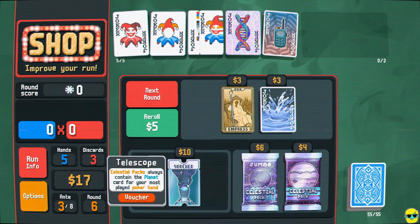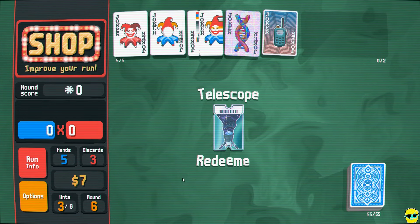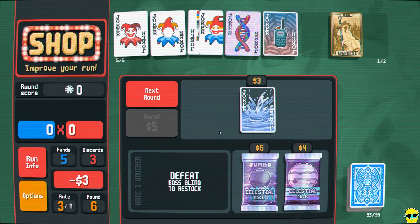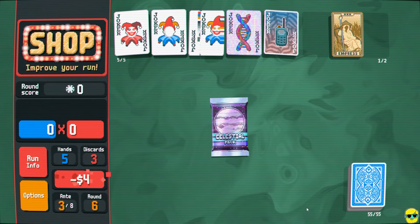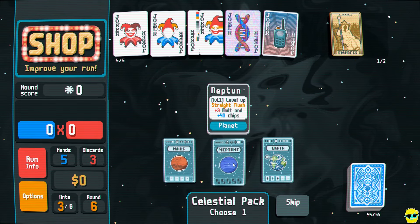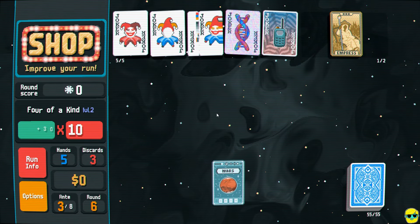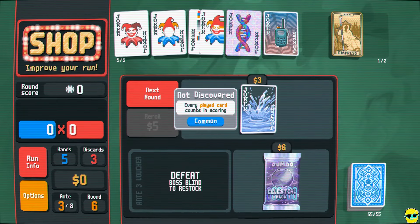I'm going to spend all our money right now — I'm going to buy this. This is extremely reckless to just buy everything, but we can make money pretty easily. I'm going to buy this and level up four of a kind right here — Mars. Because we have so many queens and we can get more queens with DNA, four of a kind should be easy for us. The next base edition shop joker becomes holographic. But we need to start discarding cards for money.